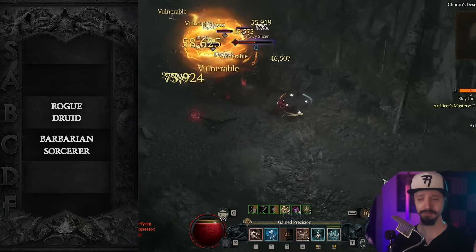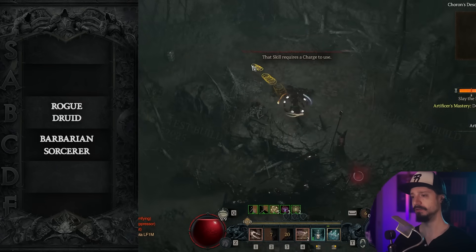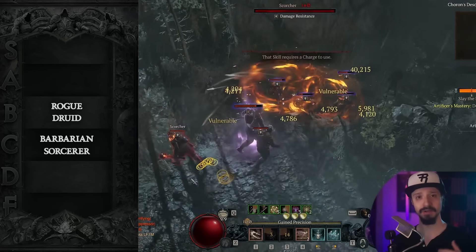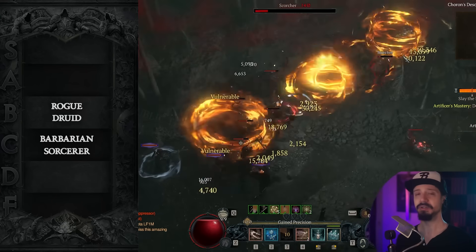Another ranged Rogue option is Penetrating Shot — excellent at speed content, harder to play than Barrage but still not too difficult. It holds up in nightmare dungeons but does start to fall off in the pit. It is better at bossing than Barrage though, but still not great.